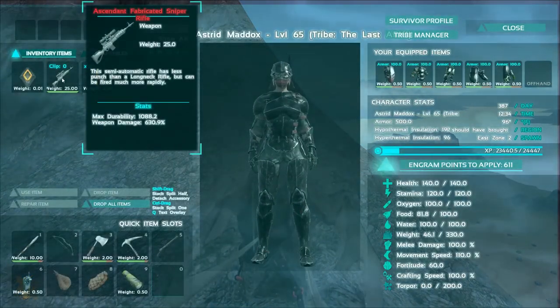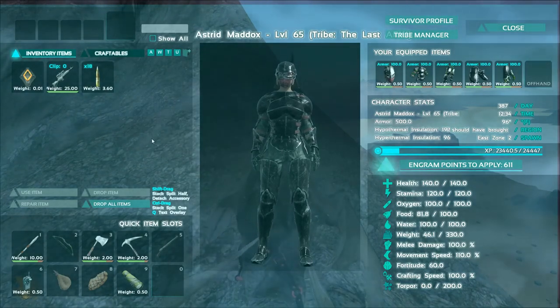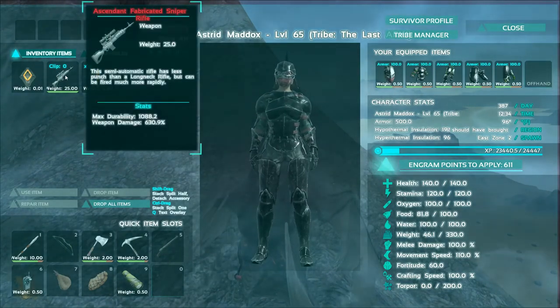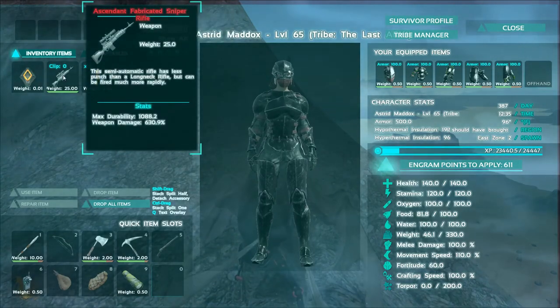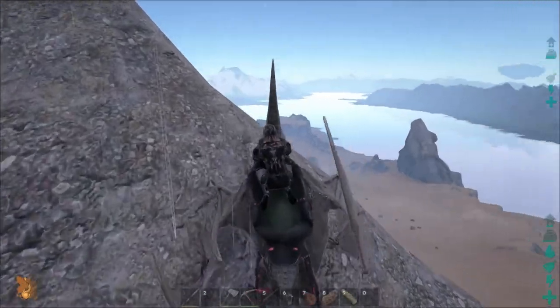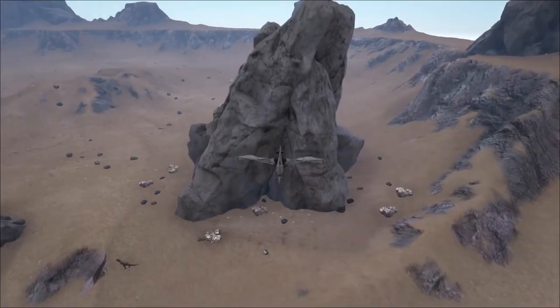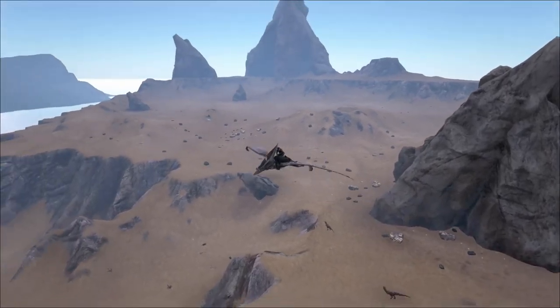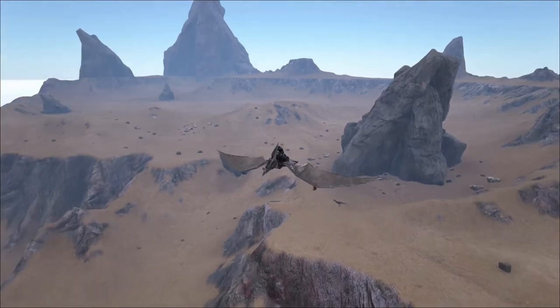It seems in the red drops I'm getting ascendant stuff. I also got an ascendant long rifle and some tranquilizer darts, but also an ascendant fabricated sniper with some bullets. That's awesome! This is the Dead Island — it's the equivalent on the main island of that northeast island, but it's all sandy and desert-like, and it's much bigger.